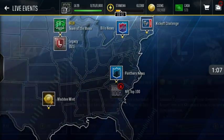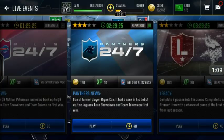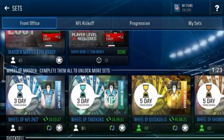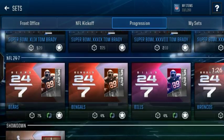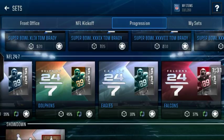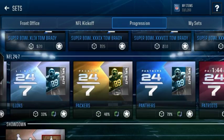Basically you want to be grinding these 24-7 live events all the time, every time they're out, because these are what you need to get the Johnny Hecker. You need about a thousand of these collectibles. Go to progression and complete these sets right here for each team twice. Once you complete it two times for one team you don't have to keep doing it — you'd just be wasting your stamina — so you might as well keep grinding for every team.